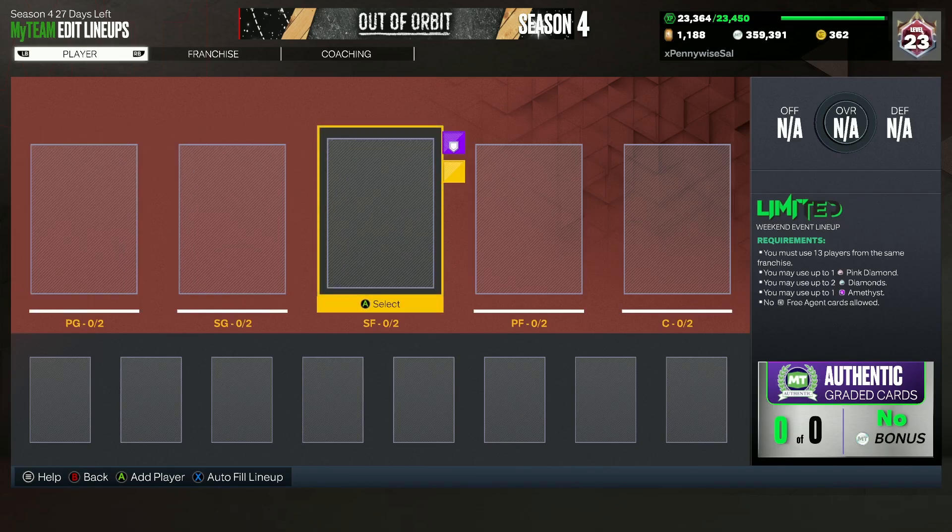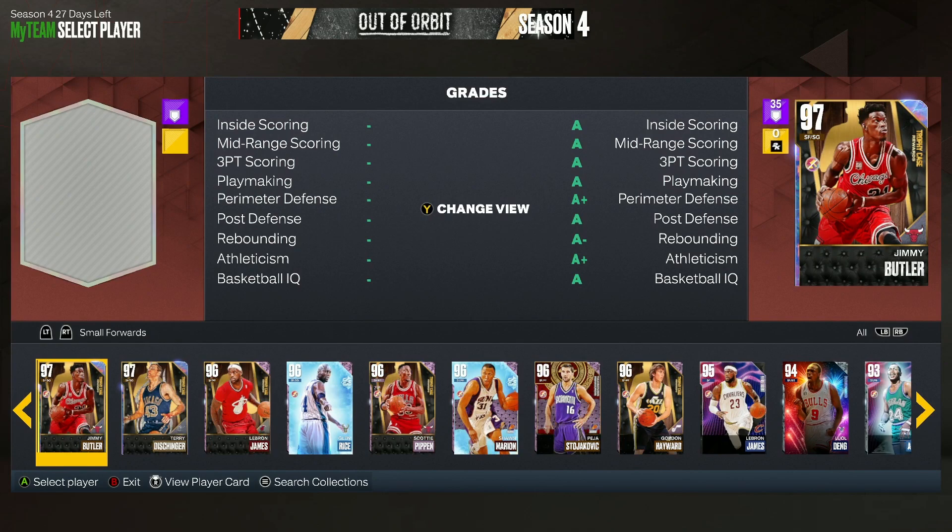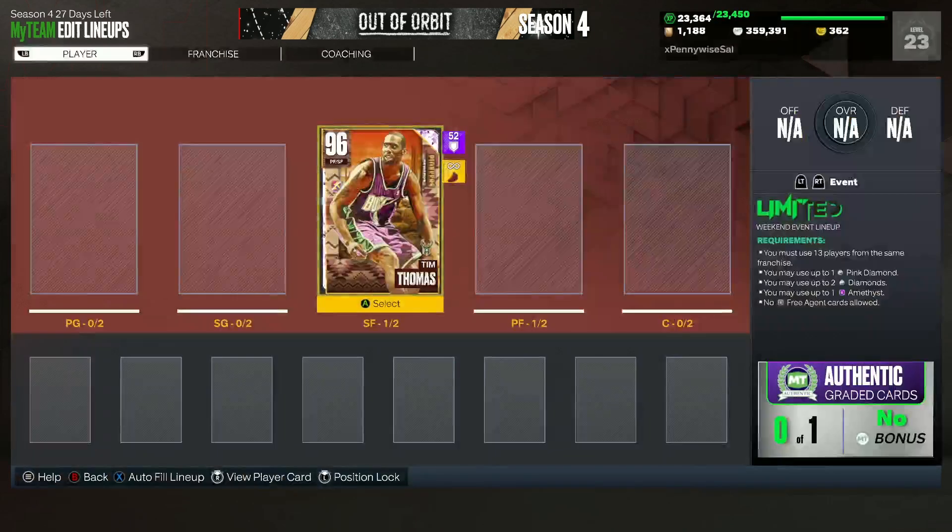But if you guys are wondering what the best NBA teams are to win games, I would say if you guys have Tim Thomas, it is easily going to be the Bucks. The reason is because you get Tim Thomas, who's obviously the best card in the game — or number 2 right after Yao Ming. He's debatably even number 1 over Yao Ming. If you get him on a Limited team, he's going to help you cook everybody, because opponents are going to be running themed teams with Sapphires and Rubies. Tim Thomas will just be able to fry those teams.